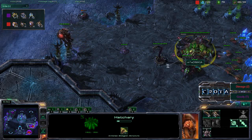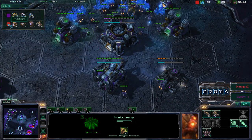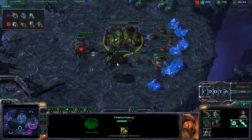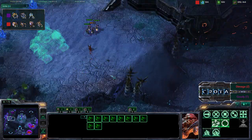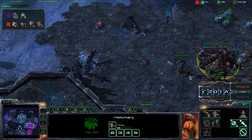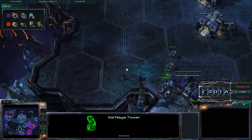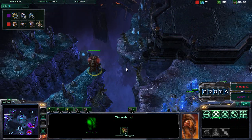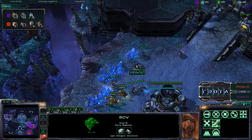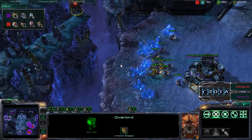Both players just playing a very macro style — 23 harvesters for Goody versus 30 drones for Daimaga. Daimaga knowing he can power drone at this stage. By having zerglings positioned across the map he knows when to respond and build additional spine crawlers. One overlord spots that there is an expansion, and it is hiding up on a cliff preventing low-ground sight.